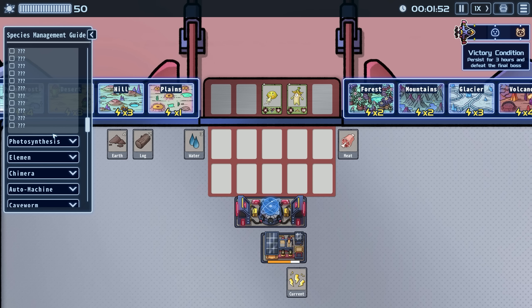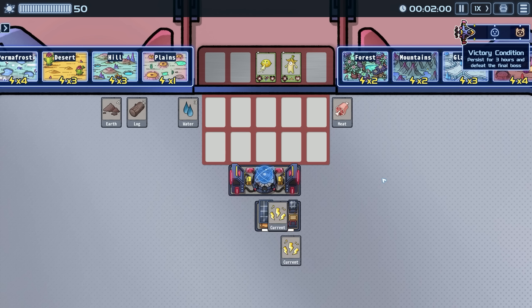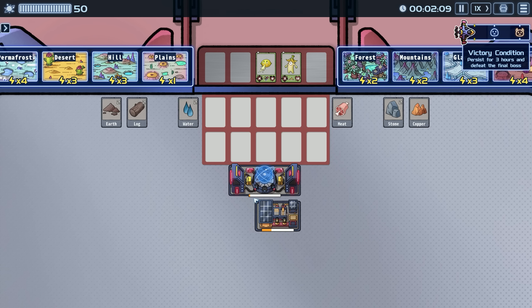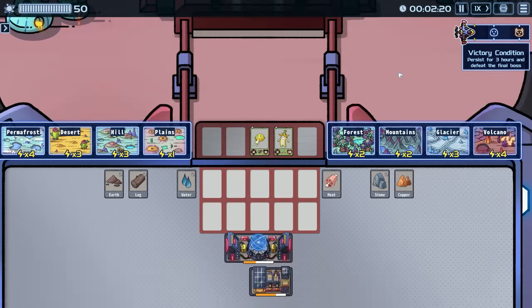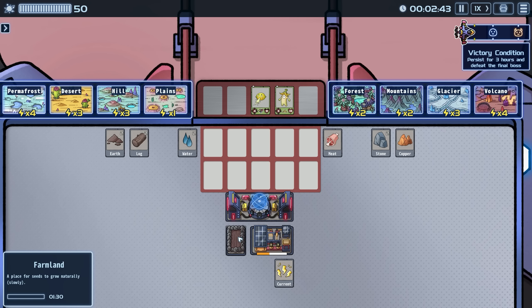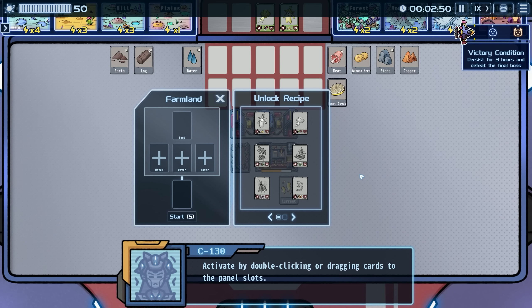Is there a way to upgrade this? I don't see anything. We have photosynthesis and a whole bunch of stuff. We've got permafrost desert — these are biomes we can mine. Let's go get the mountains — there's our stone! Click the farmland and it automatically brings it in. Now it's crafting. We can speed up time here to get things done faster.